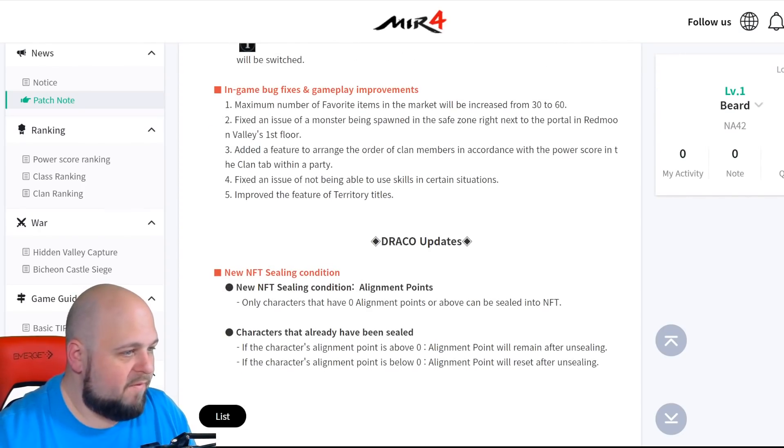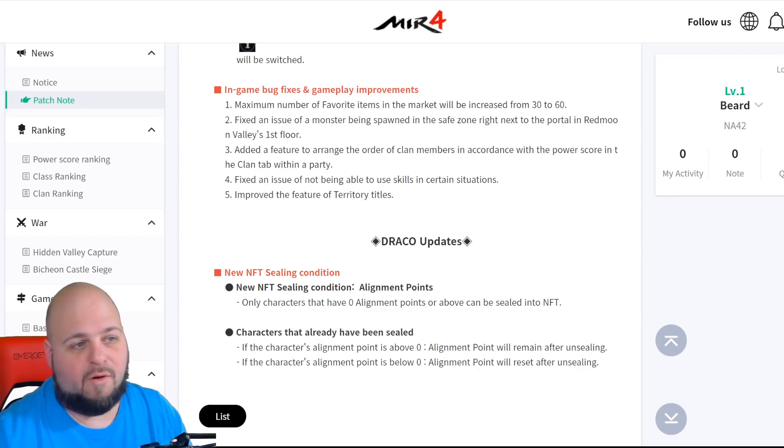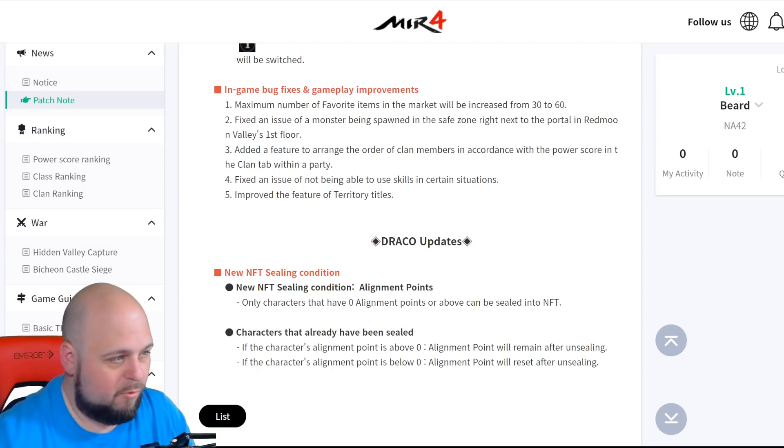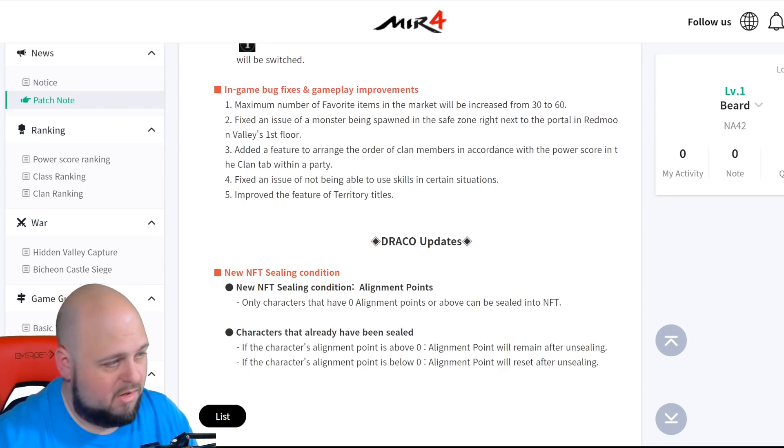Then we have in-game bug fixes and gameplay improvements. Maximum number of favorite items on the market increased from 30 to 60 — I care less about that, I really don't want more than six or seven because scrolling kind of defeats the whole purpose. Fixed the issue of monsters being spawned in a safe zone right next to the portal in Red Moon Valley's first floor. Added a feature to arrange the order of clan members by power score in the clan tab within a party — I think that's pretty cool.